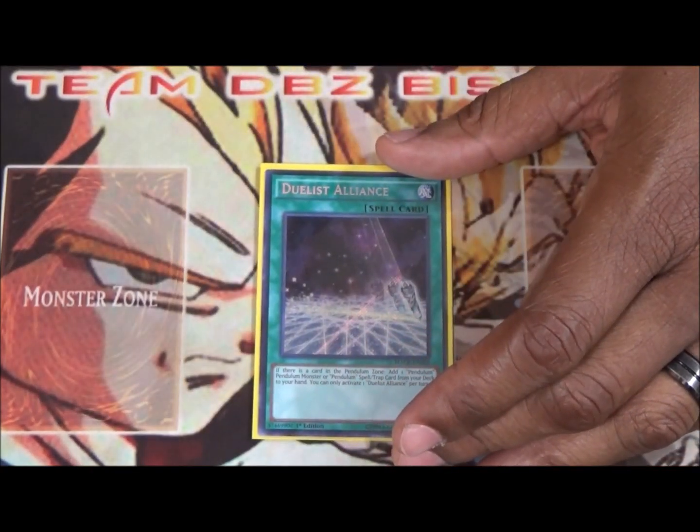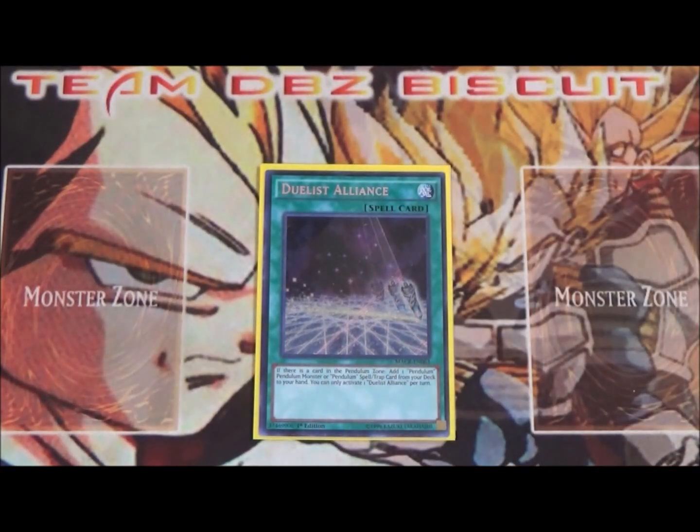I'm also running one Duelist Alliance. I'm only running one because you've only got three Arc Pendulums, the original Odd Eyes, and Pendulum Hulk to search for. When you see the card it's good — it'll usually search out Pendulum Hulk — but one is really all you need.